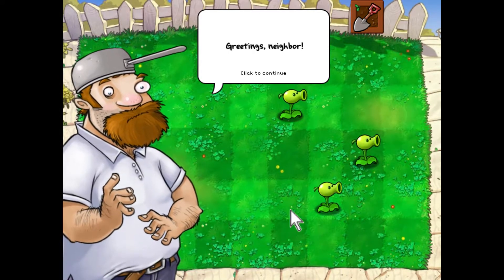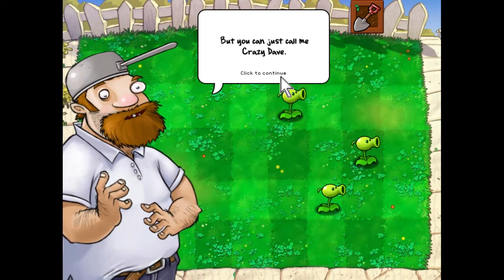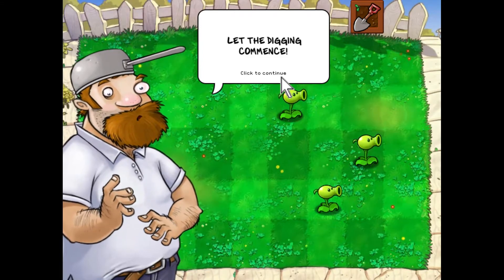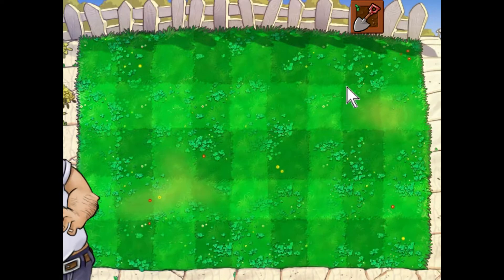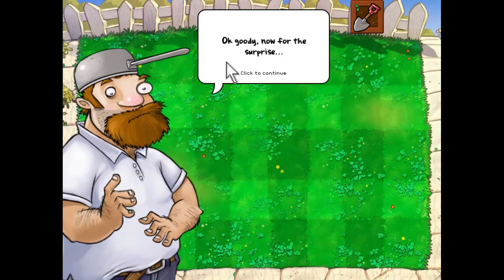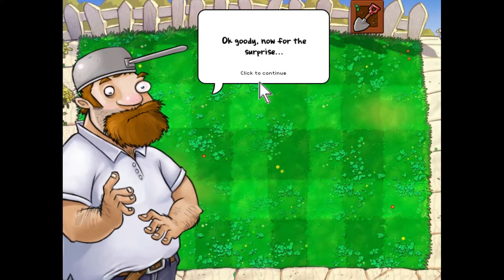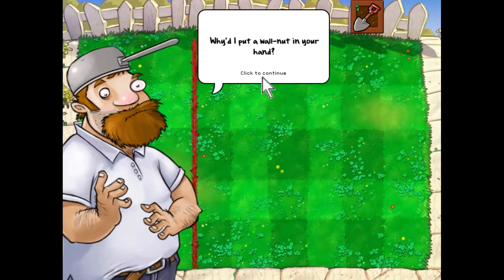I guess we'll get a shovel tutorial from our good old neighbor — Crazy Dave, yep. He says: 'Listen, I got a surprise for you, but first I'll need you to clear your lawn. Use a shovel and dig up those plants.' So you just grab it, click on the item you want to get rid of, but you don't get anything back — no refund on the sun you spent. It's nice if you accidentally place something in the wrong spot though.